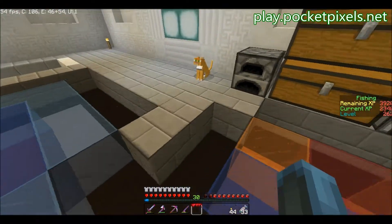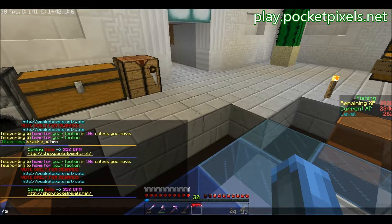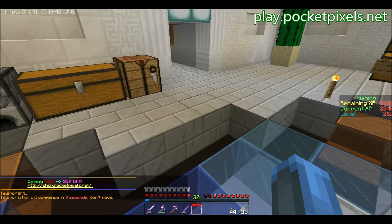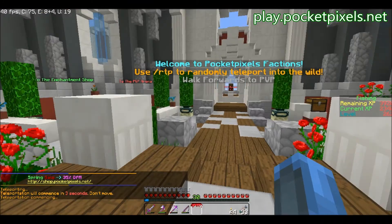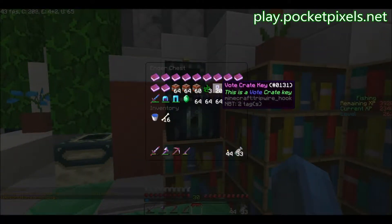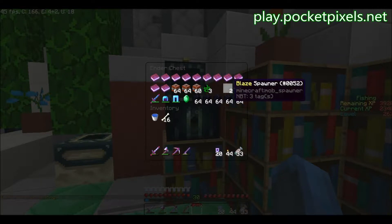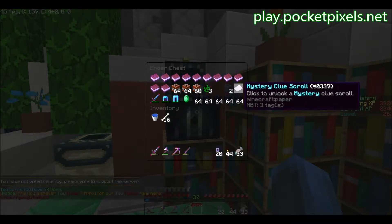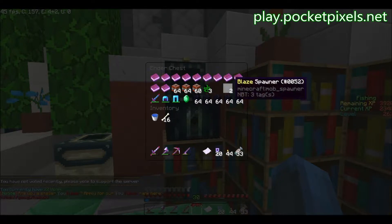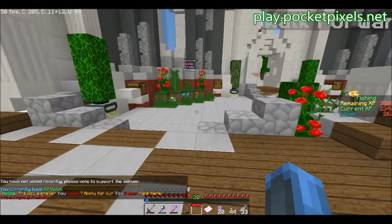Today we're actually going to be going over two more things, not MCMO related. I'm going to head over to spawn and grab technically 21 things — two different things. I'm going to go ahead and grab these 20 vote crate keys. Also, I have two blaze spawners. I didn't pick these up — one of the mods picked them up for me. He said he didn't want anyone else to have them, so he was just going to silk-touch them and pass them to me.